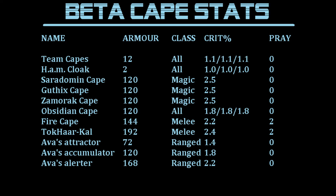As you can see, Ava's alerter has similar stats to a fire cape except one is melee and one is ranged. There's definitely a significant difference in the difficulty to get both, so some work definitely needs to be done.